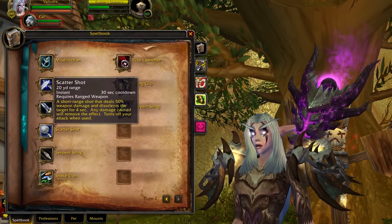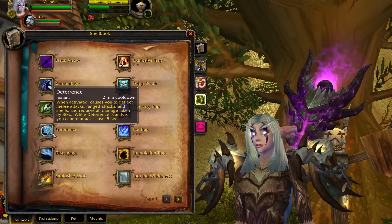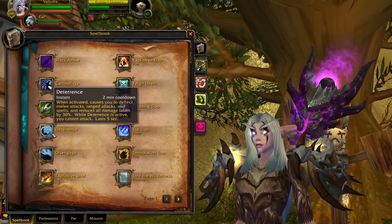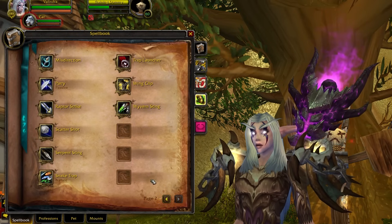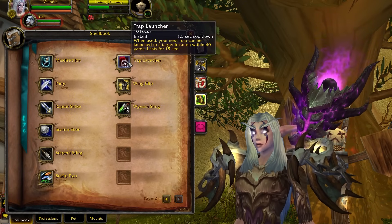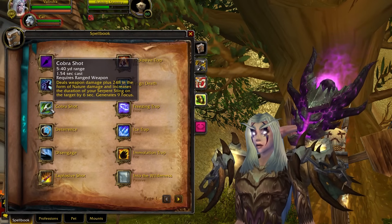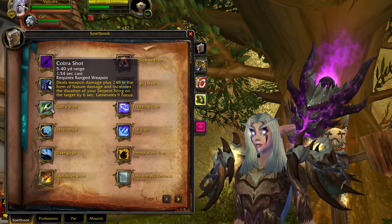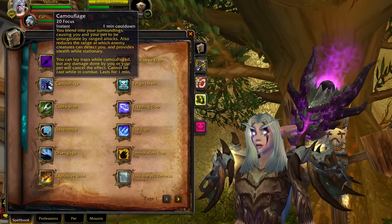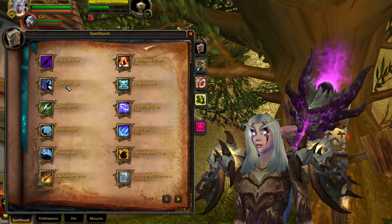In the Survival tree there are quite a few changes. Scatter Shot is now a baseline ability and does not need to be talented. Deterrence, in addition to deflecting attacks, will now also reduce all damage taken by 30% for its duration. New things in the Survival tree include Trap Launcher — activate to fire your next trap from range; you can use it on any trap but it does cost some focus. Cobra Shot is an alternative to Steady Shot which deals nature damage and extends the duration of Serpent Sting — this is your go-to filler spell as Beast Mastery or Survival. Camouflage is a new ability with a one-minute cooldown: activate to become untargetable by ranged attacks and stealthed when stationary. You can also drop traps during camo, but damage will remove the effect.